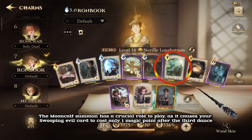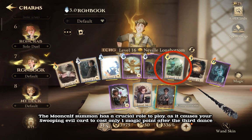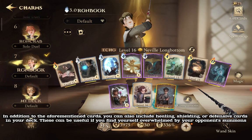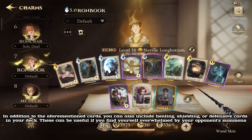The Mooncalf summon has a crucial role to play, as it causes your Swooping Evil card to cost only one magic point after the third dance. In addition to the aforementioned cards, you can also include healing, shielding, or defensive cards in your deck.